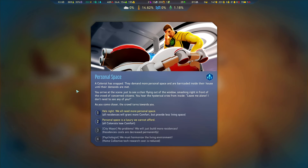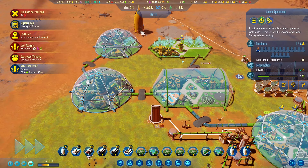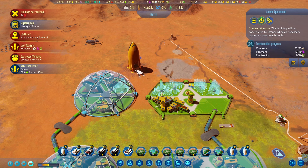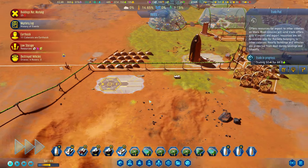Personal space! Our colonists have snapped — they demand more personal space and are barricaded inside their house until demands are met. You arrive at the scene just to see a chair flying out of the window, smashing right in front of a crowd of concerned citizens. Our residences will grant more comfort or provide less living space. Personal space is a luxury we cannot afford. Let's give them a little bit more space — that reduces it to 18. That's fine, we're building two more. Let's prioritize them because I'm not sure if we have enough space left.